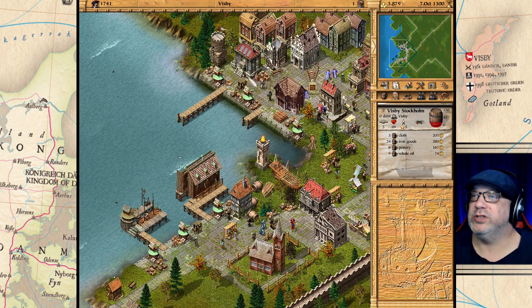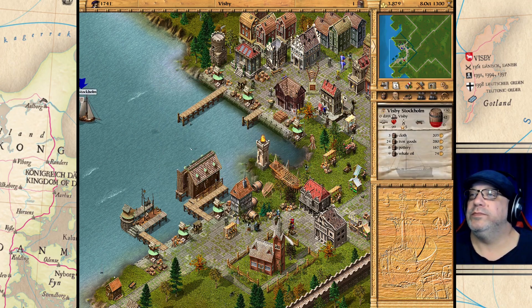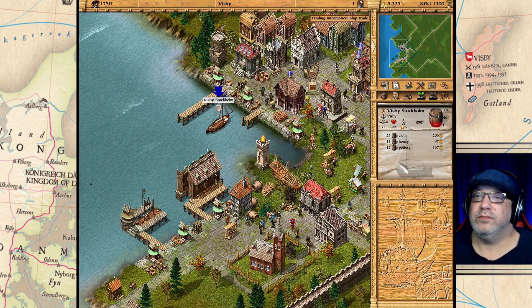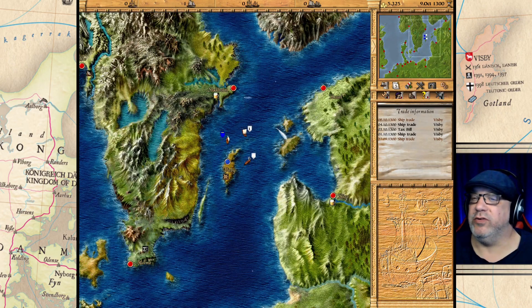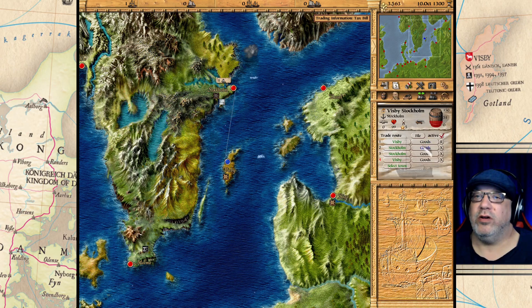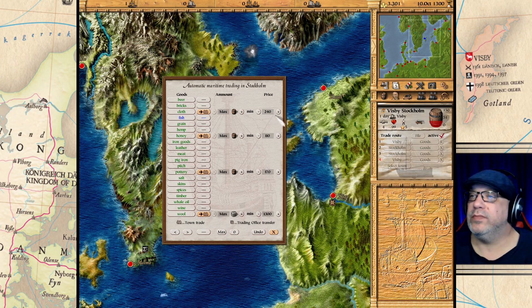Let's keep an eye on this and see how it works out. They're going to dump everything off in Visby and pick up more goods. We've made a little bit of money — a new ship trade, we made 308 gold on that run. Not the greatest profit but let's see how it works out. We've sold some of it again. Cloth is selling at 240 — not bad, let's keep it at that.